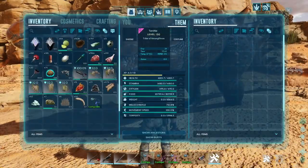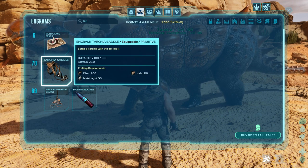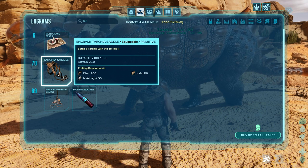For the saddle, it can be crafted at level 70 and requires 200 fiber, 50 metal, and 210 hide.